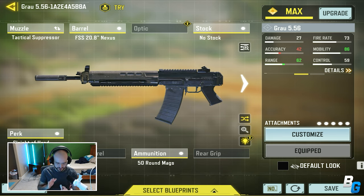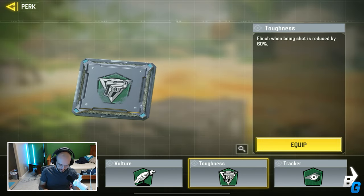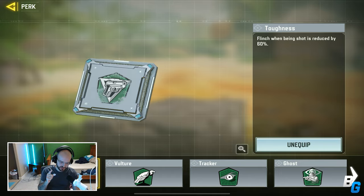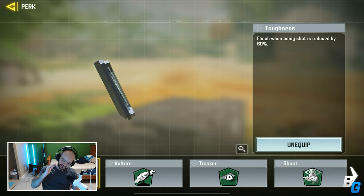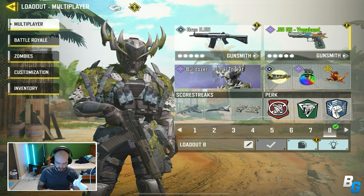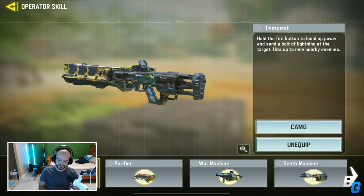This is the build I was using - I was kind of switching it up every now and then. I was using Quick Fix, but I'm gonna change it to Toughness because as much as this thing has like no recoil, when you get hit the flinch is kind of abysmal. So you want to put Toughness.